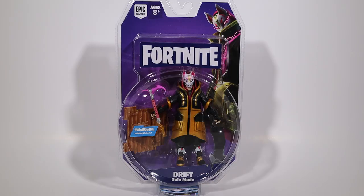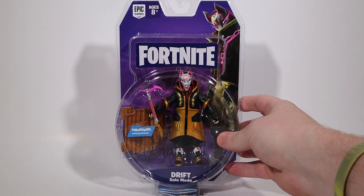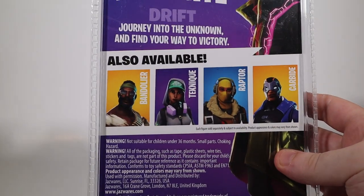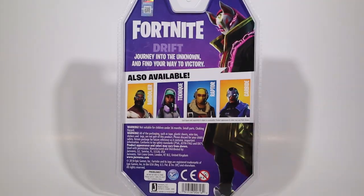We'll start off with the solo mode packs and we'll take a look at Drift first. This is his box, a nice purple box with nice artwork of him up top. On the back we have everybody else that's also available - all these guys and some more artwork of him overlooking everybody. Let's open them up.